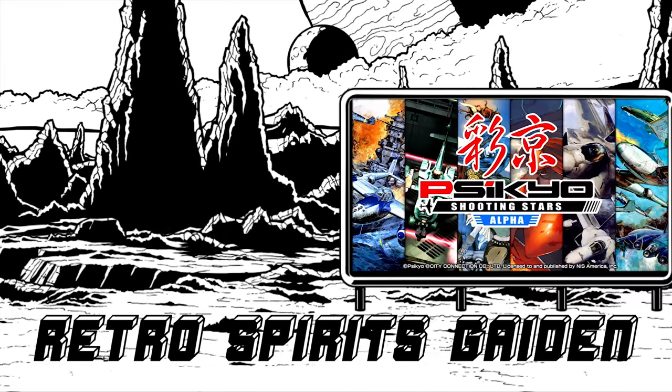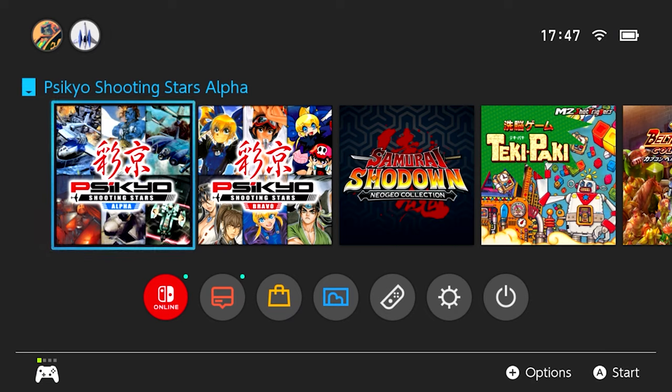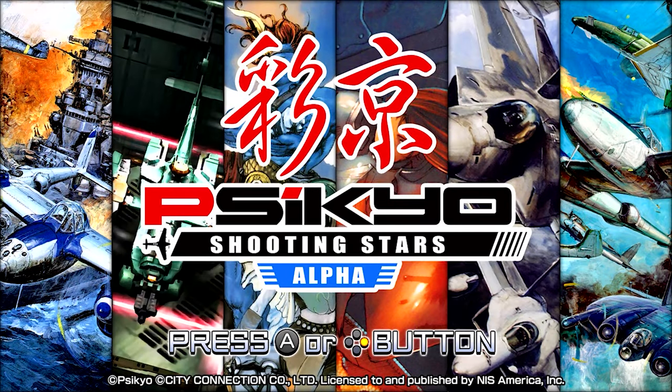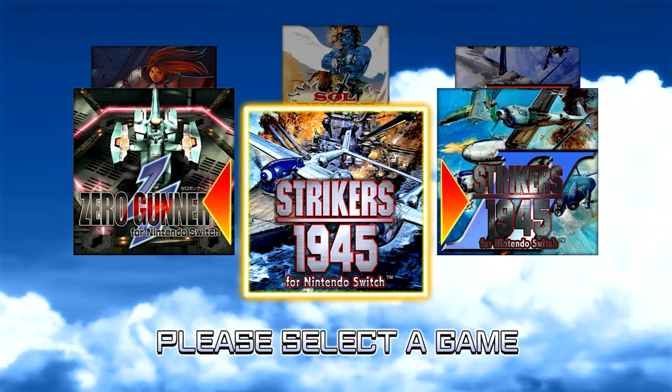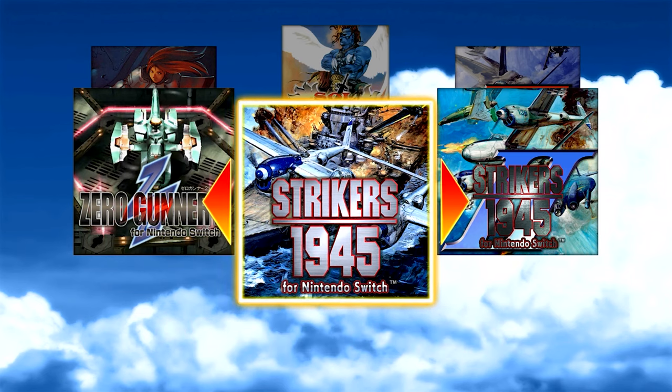Hello there! This is Retro Spirits Gaiden and this is Sikyo Shooting Stars Alpha on the Nintendo Switch console. Here's the Switch dashboard momentarily. This is NIS America and apparently you can earn platinum points for this game. This is a compilation — it has several vertically scrolling shoot-'em-ups on it and one kind of horizontal screen-filling shoot-'em-up.